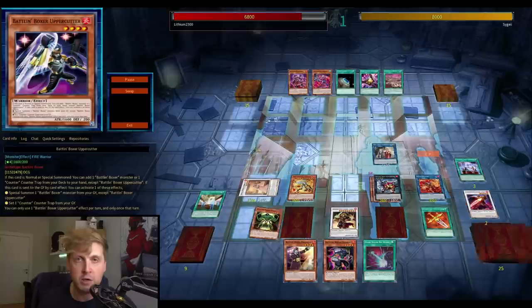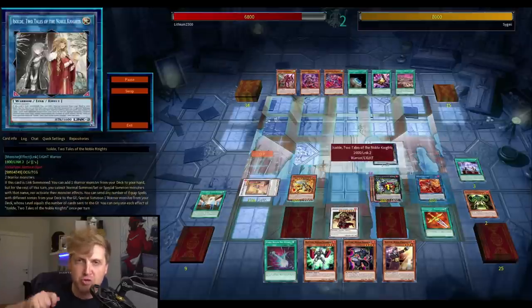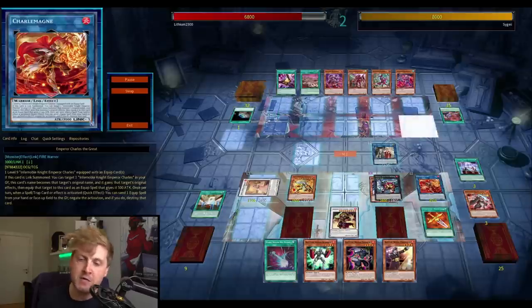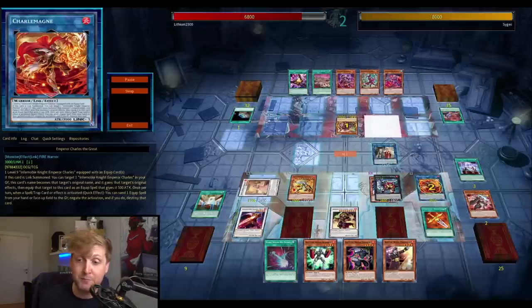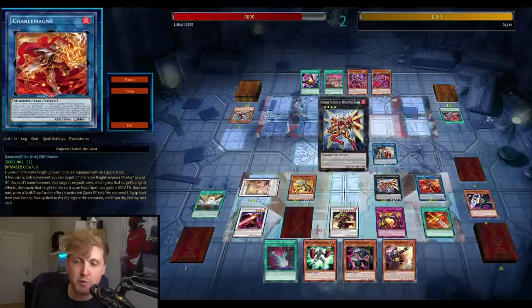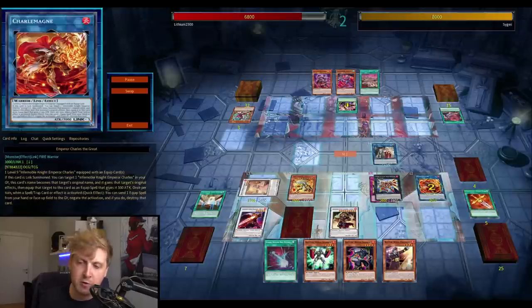At least one search — a counter trap search — comes from the rank 4 Xyz, which searches the counter trap that negates monster effects by tributing a Battling Boxer on field. You rank 4 Xyz into Charlemagne, one of the new cards from Duelist Nexus, which pops during the opponent's turn when equipped by Charles, and also negates a spell or trap from your opponent. That's a really solid board.